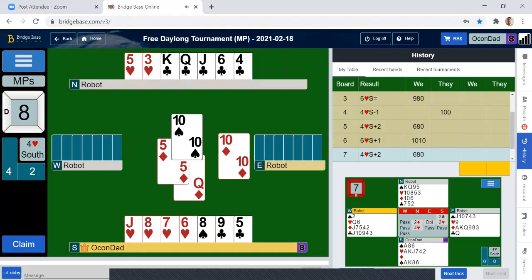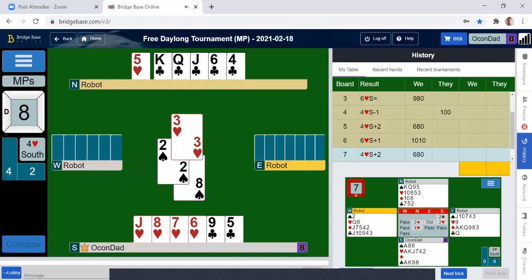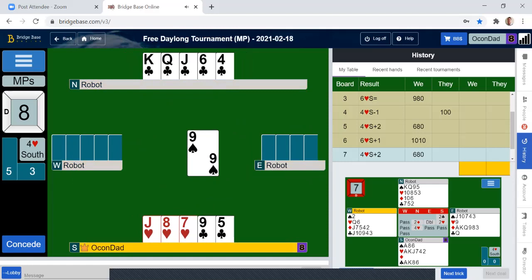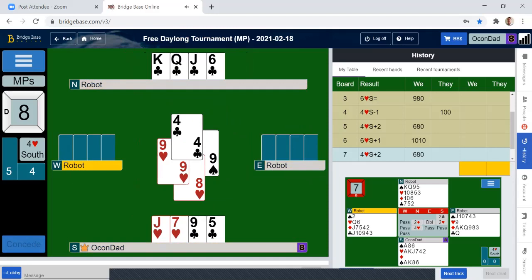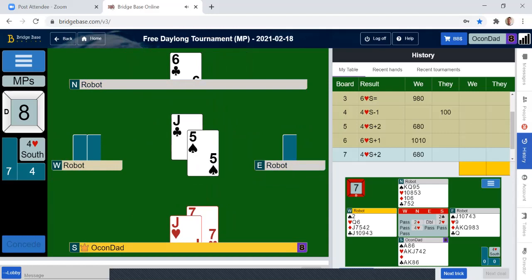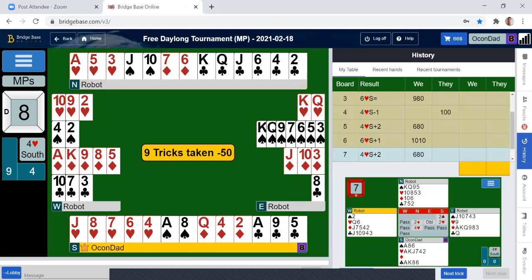They were not out. I'm thinking the queen of hearts is going to fall here. That could be a problem. There would have been a reason not to trump the spade earlier. I think I can make that. I could have just pulled trump — I think I can make that one. Shoot.